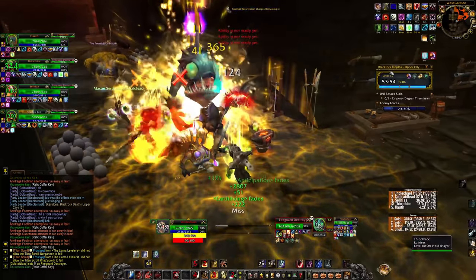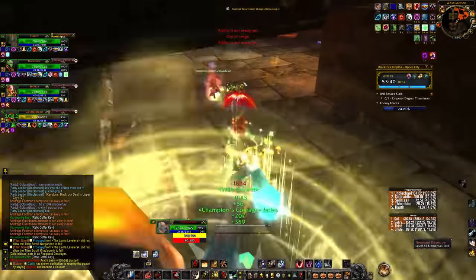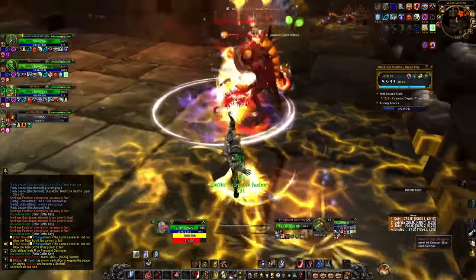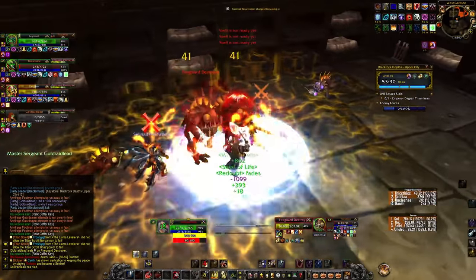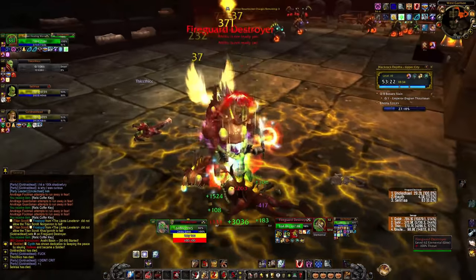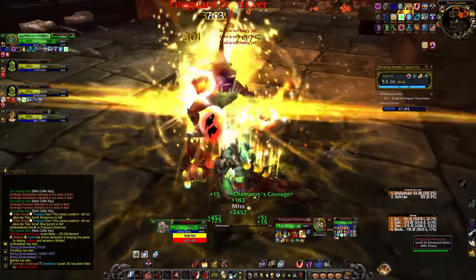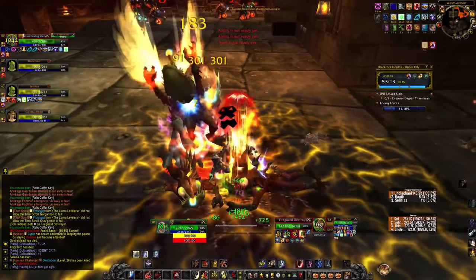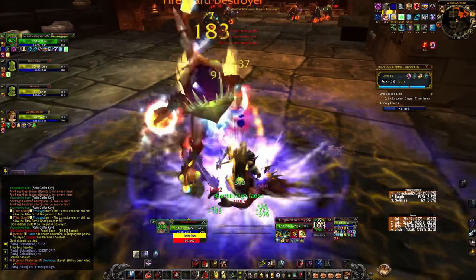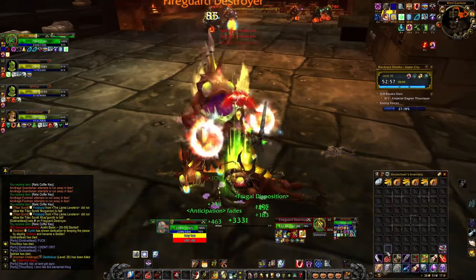Currently everything is a murloc with this affix — everything is hitting really hard. We've got some sweaty guys who are pulling for us and dying as a direct result to some varying degree. Based almost entirely on the quality of this healer it looks like we're gonna be okay. I'm predicting a two-chest — I've never ever attempted Upper City Blackrock Depths as a tank or even as DPS, not even once. It's a garbage dungeon, but it's my own key and I want to push it.